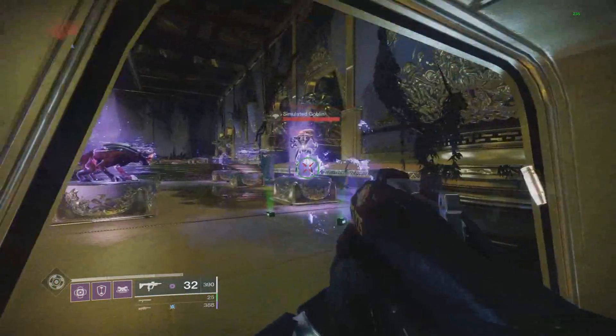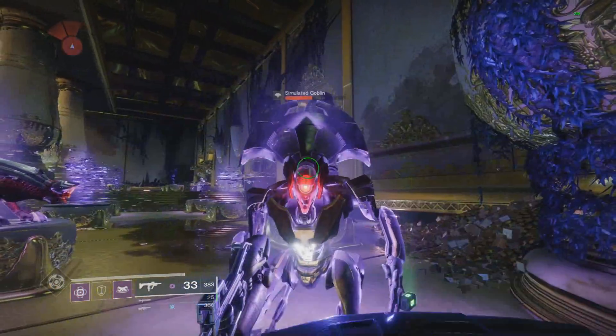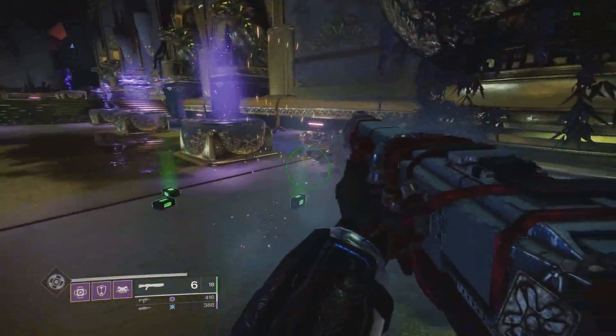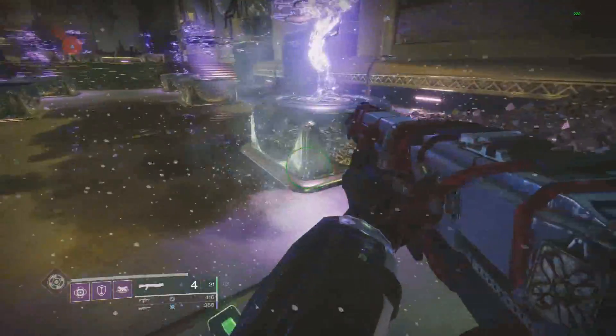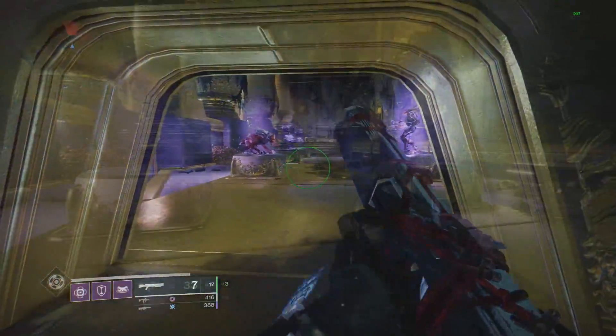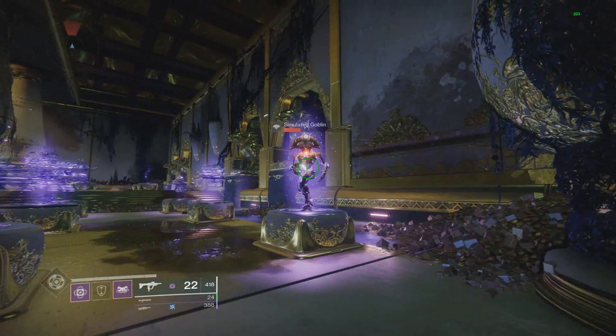You don't even see the animation, but you still get the ammo. And as you might have noticed, we did not lose any super energy at all — we did it for free. We're pretty much doing the finisher without losing our super, and real special bricks are dropping that give full ammo. That is obviously very broken — you're doing the finisher for free without trading off your super.